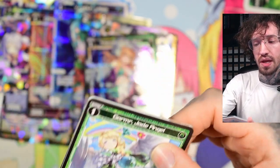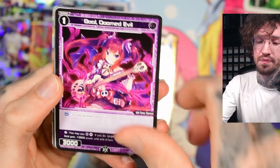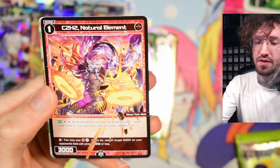Another big level one, double color. Bigknee. And that's the last pack from the box — then we have a Force of Will pack to end the video.